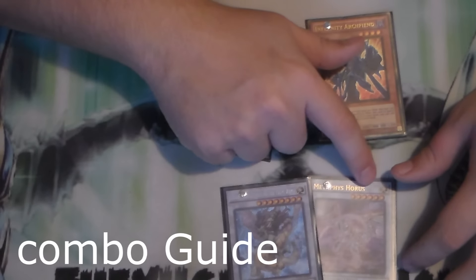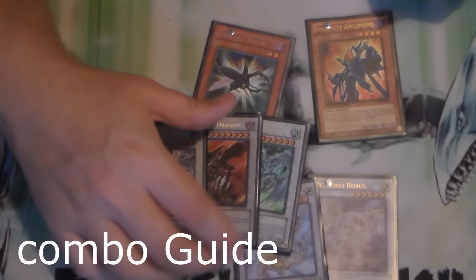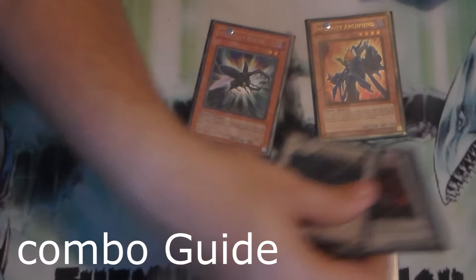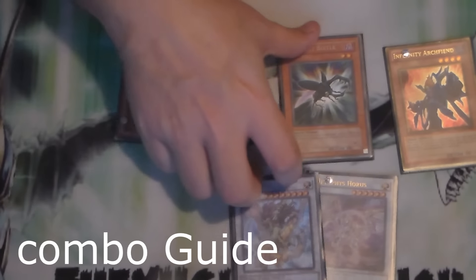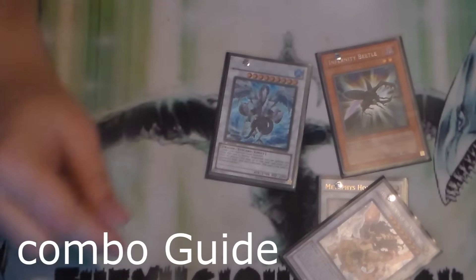You can also run Goyo and another level 8 — like Stardust, or Void, or Beelze, or Doom — whatever you want in that slot, you can run it. There's also one other thing this same play opens up: when you tribute the two and get the two Beetles, you can Synchro out all these guys and make Trish.